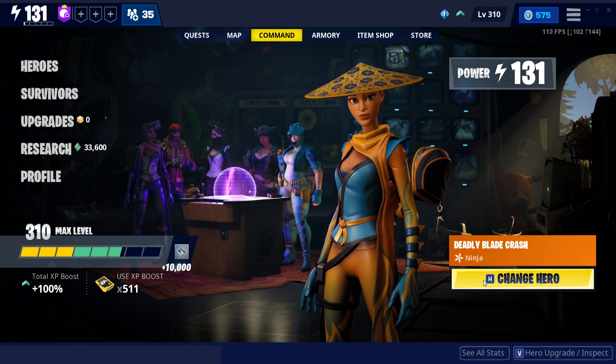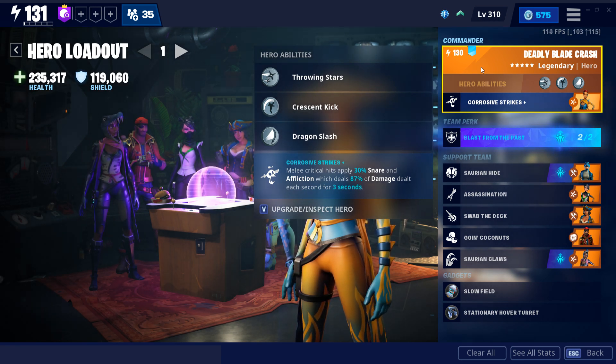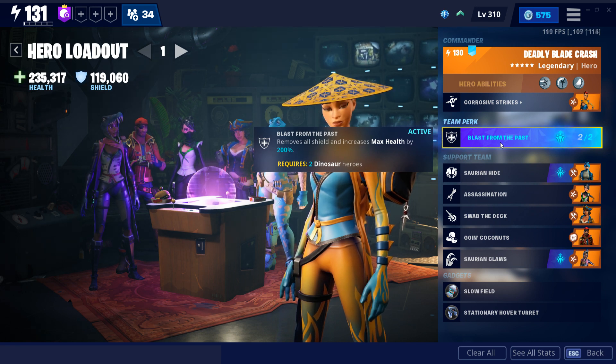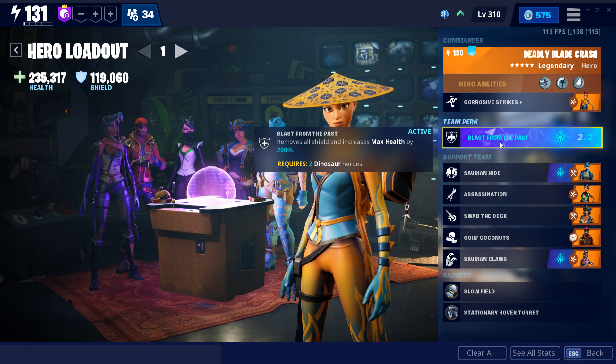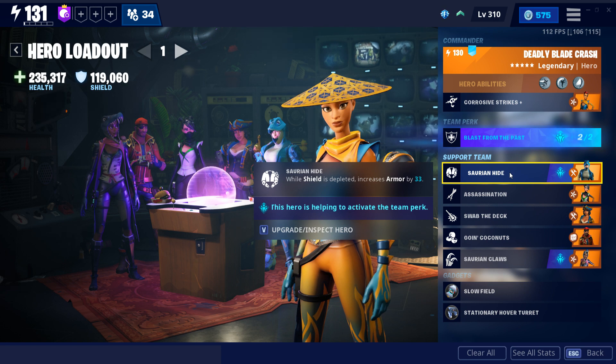I personally decided to go with Deadly Blade Crash in the commander slot to make use of that crit build. Every time you get a melee critical hit, she's going to apply an affliction tick for 87% of the damage, lasting for three seconds. It's also going to give 30% snare. For the team perk, we decided to go with Blast from the Past, which is mainly focused on having survivability in higher level missions. In the support team, we got Saurian Hide, which gives more mitigation to help with that survivability.